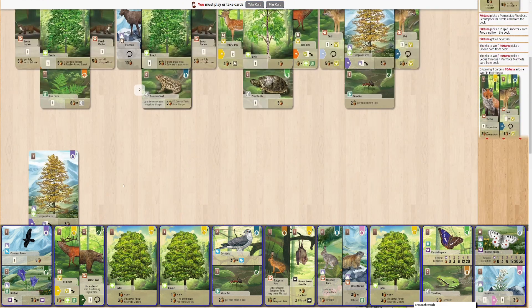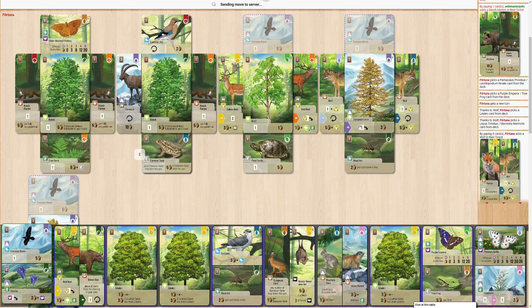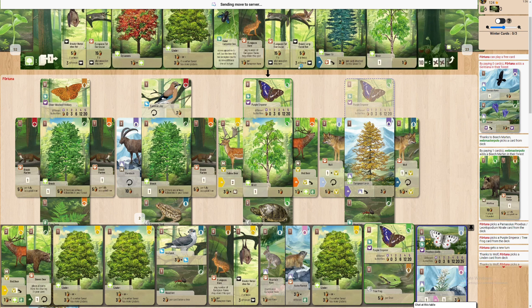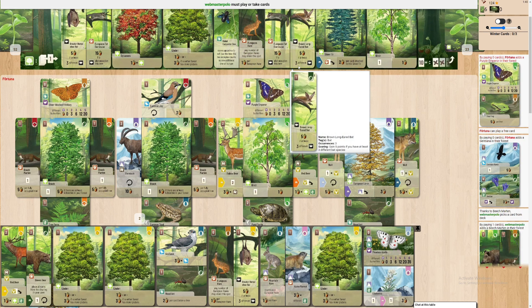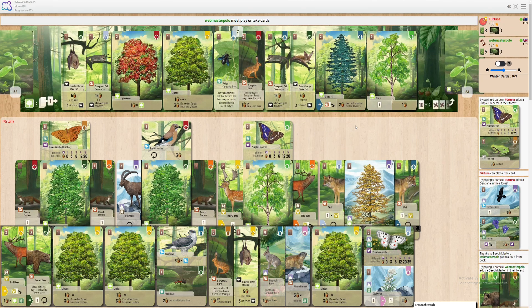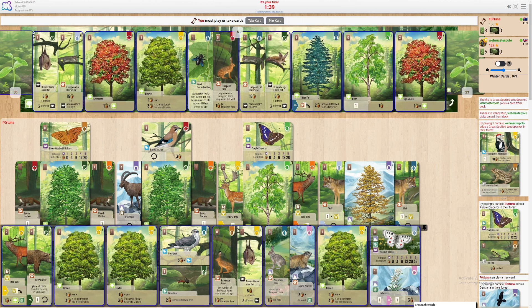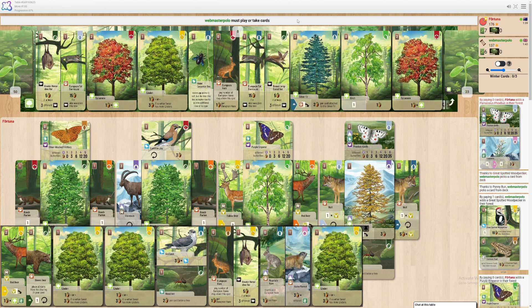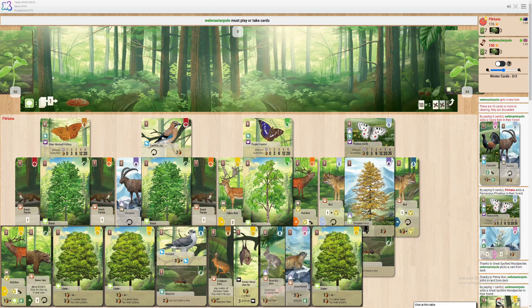I think next turn is a Gentiana. And then — I guess playing this one's better. The colouring on the other one... maybe I want to play that plant. Play down another butterfly, play down another butterfly, and they've scored up quite a bit. They got the Steinbock down, take an extra turn.